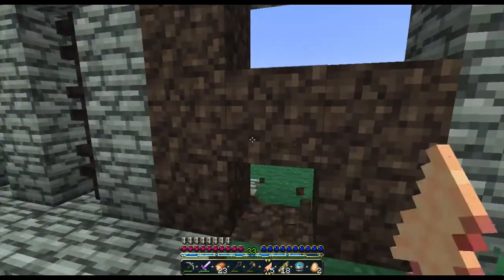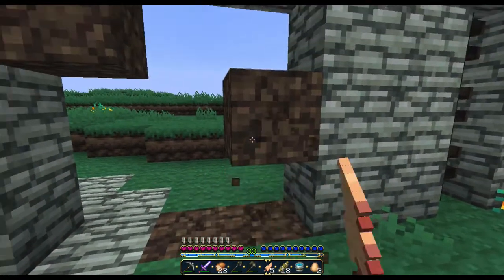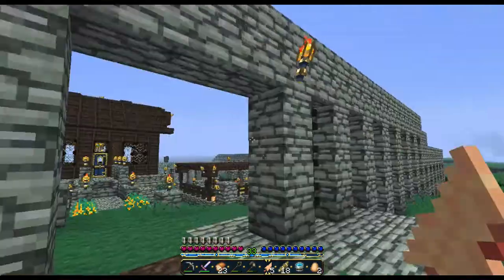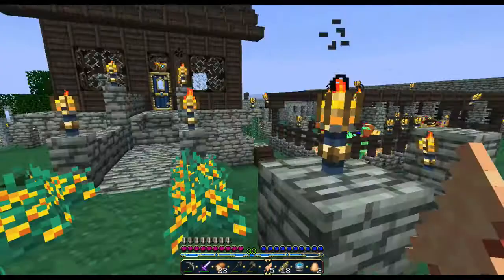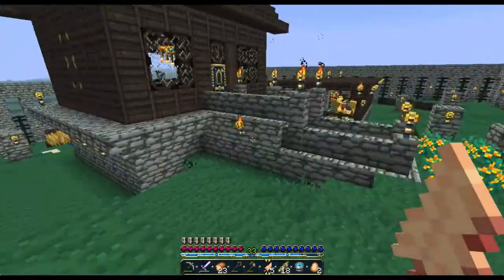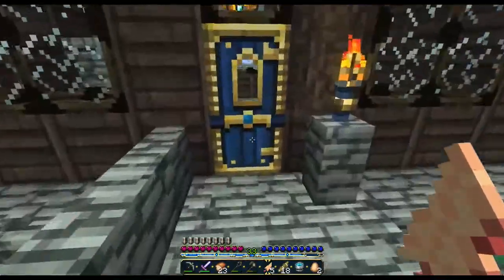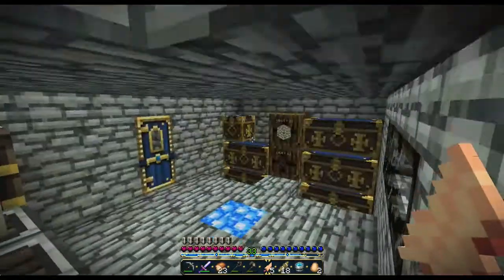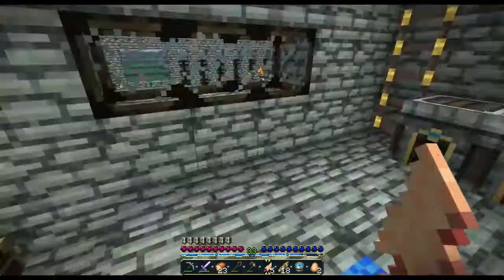I don't have a door for the wall yet, so I'm just tunneling it out. I've just been keeping it locked up. Eventually I think I'm gonna put an Ethos-style door — for those who don't know what that means, it's a piston door. We'll have to widen this a little bit and make it taller. It's about 15 stacks of cobblestone that went into this crazy wall, and I still have about 15 more.